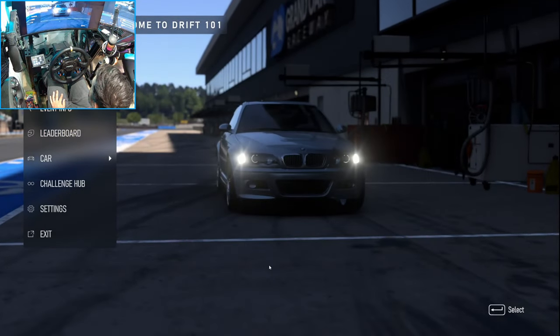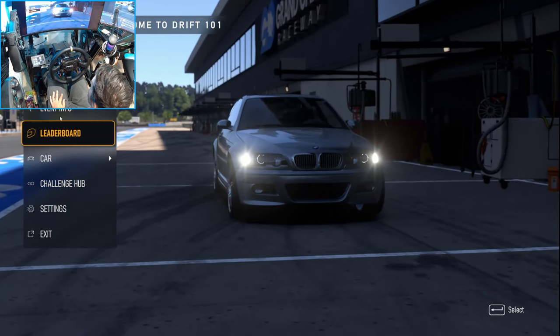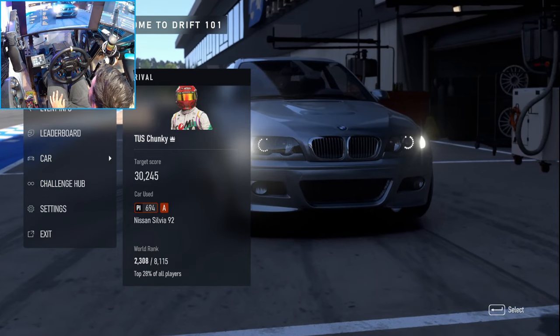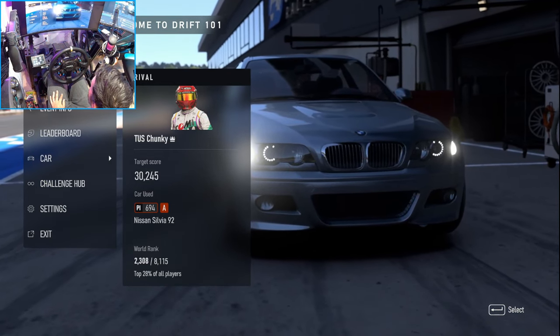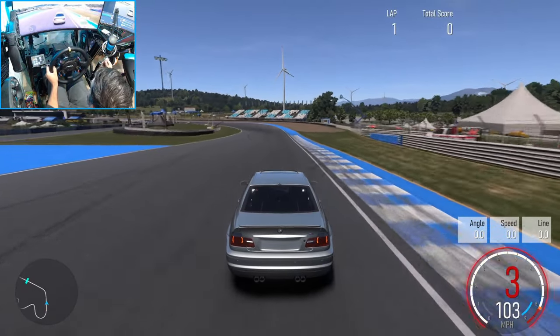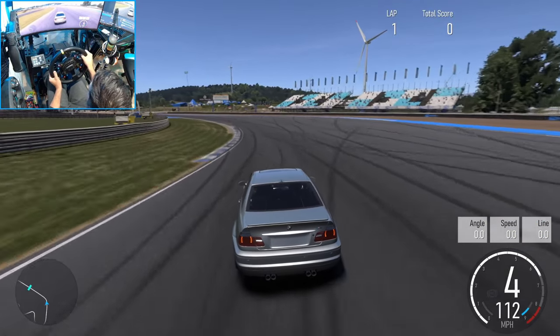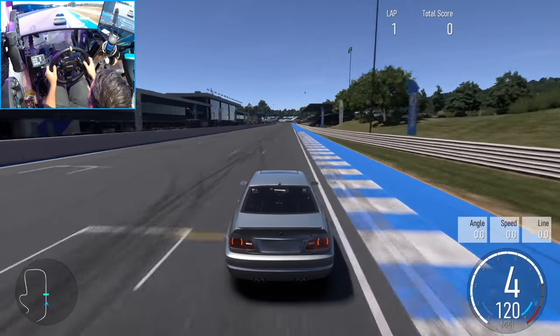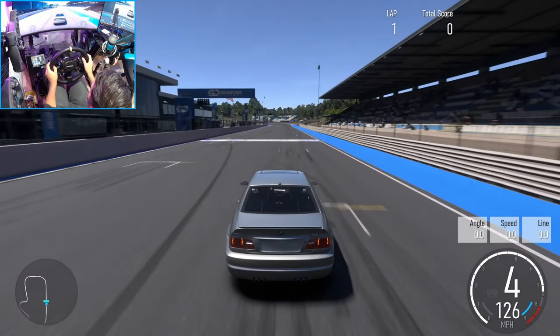Grand Oaks Raceway Club Circuit in the E46. My rival is US Chunky, and he did 30,000 in a 92 Silvia. We're trying to do it in an E46. I wonder if the H-pattern shifter setup is going to put me in neutral — no, it didn't. We get one hot lap, so we just have to go full send into the first corner.